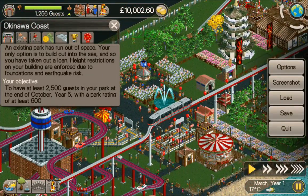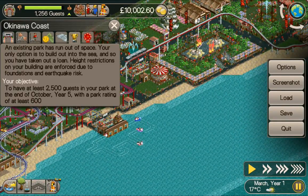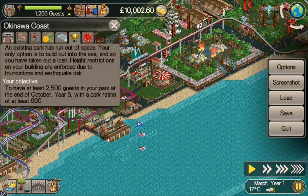Hey guys, welcome back. I am Stew and this is Okinawa Coast for Roller Coaster Tycoon Classic Wacky Worlds expansion. An existing park has run out of space; your only option is to build out into the sea. Height restrictions on your building are enforced due to foundations and earthquake risk. Your objective is to have at least 2500 guests in your park at the end of October year five with a park rating of at least 600.